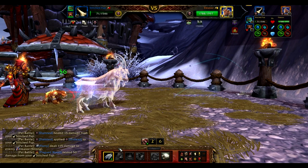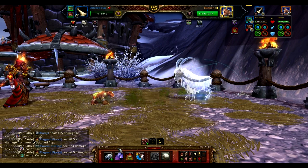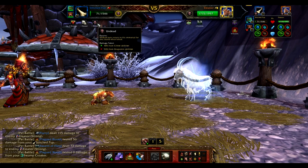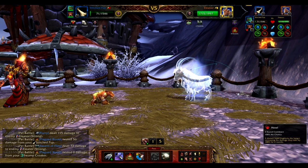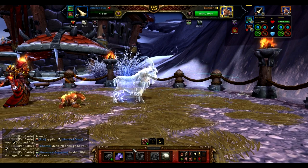And there's that racial popping, so we got one additional round from here. We're going to use Howl, and that's going to apply a two-round 100% increase in damage. That's going to amplify the Spider Swarm coming up.